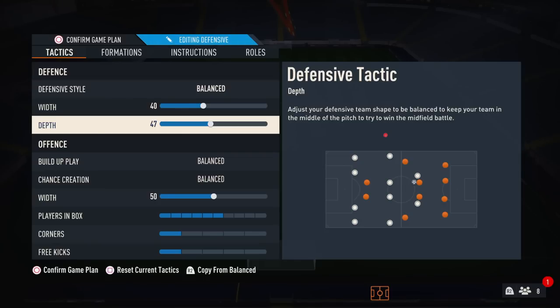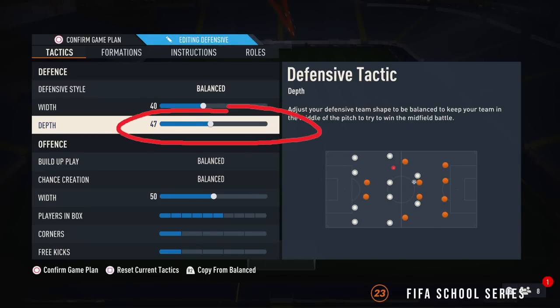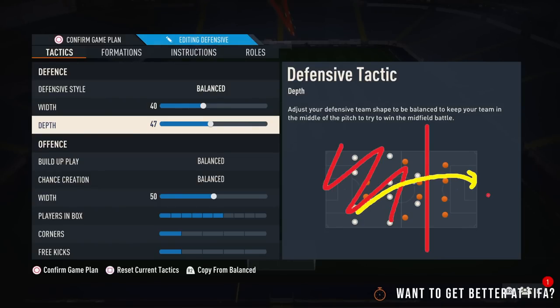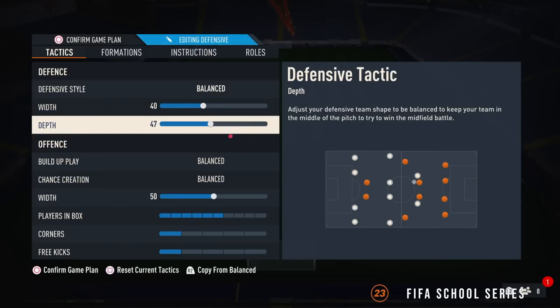If you're on old gen, I'd recommend bringing this up to 60. If you're on new gen, I'm playing this on 47. I think it's a good balance because you're already quite far ahead anyway, and you don't want to be too far ahead because you still want to do those L1 triangles over the top. So you don't want to be too high up the pitch when you win the ball back.